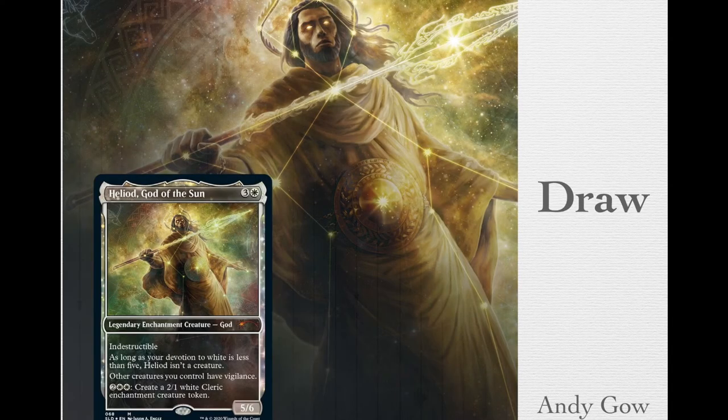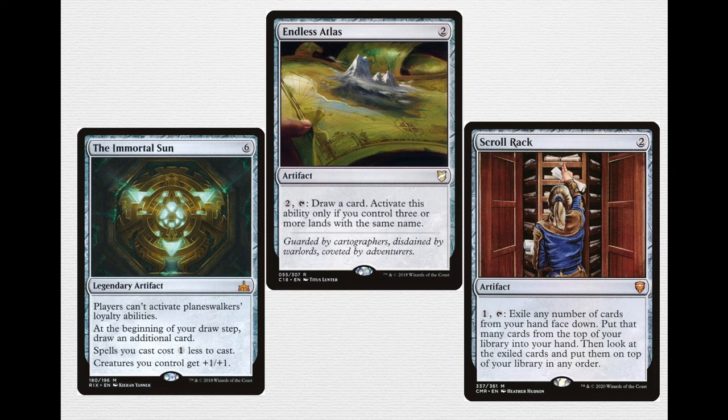Now let's talk about Heliod's draw package. White is kind of famous for having terrible card draw, but because we're mono-colored and playing a lot of artifacts, you're able to hedge against that a little bit. In the middle there, we've got Endless Atlas — a 2-mana artifact where you pay 2 and tap it to draw a card, but only if you control three or more lands with the same name. We are playing Snow-Covered Plains — I believe we're playing 26 of them — so this basically becomes pay 2 each turn to draw a card, which is very strong.